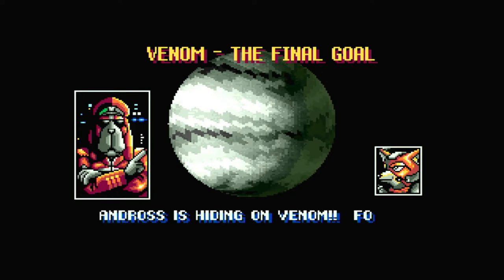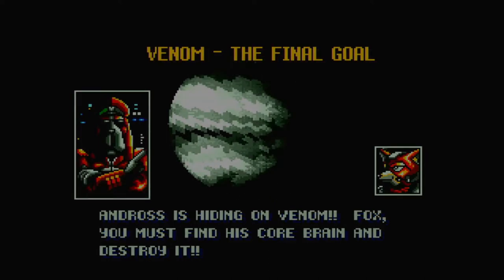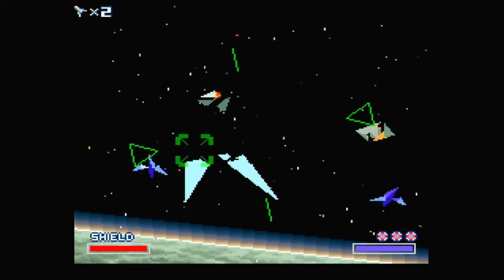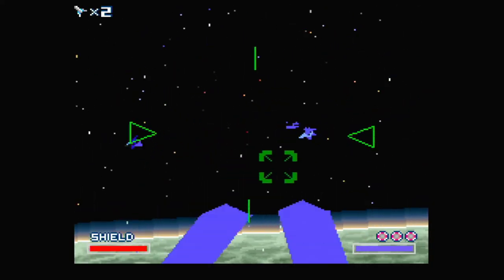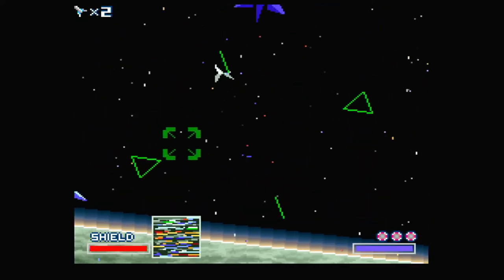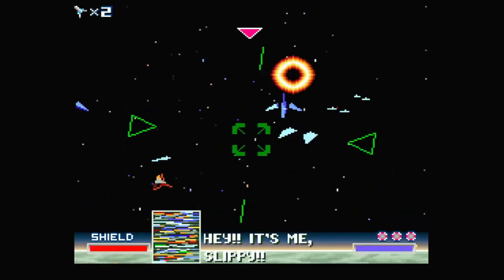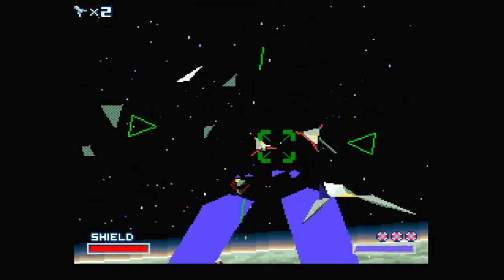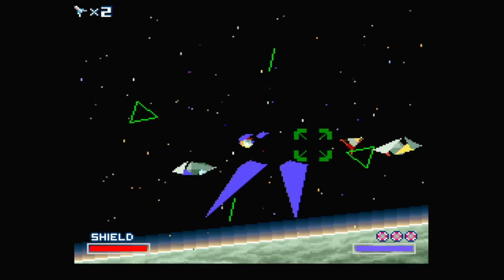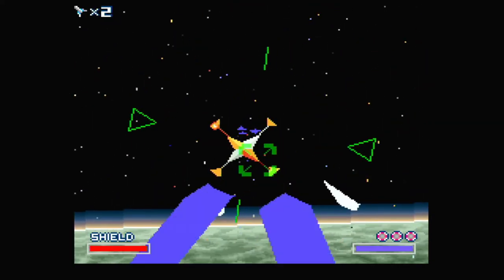'Venom, the final goal. Andross is hiding on Venom, Fox. You must find his core brain and destroy it.' Alright, we're in space though — oh, first person. Unless we're flying to Venom, I think. 'Help me.' 'Hey, it's me Slippy.' Thanks for the save. You can also tilt left and right with the shoulder buttons in first-person mode, you just don't know if you are or not — only the reticles tell you, so it's not really useful.